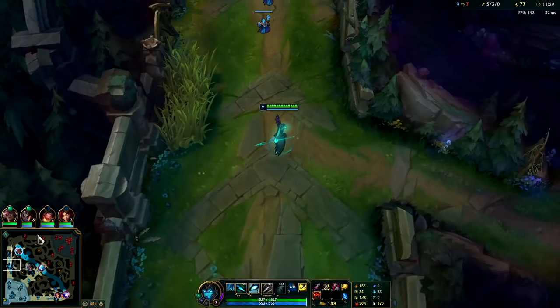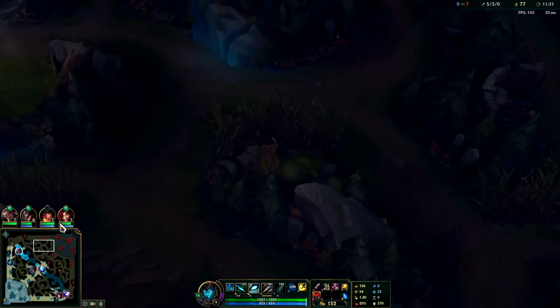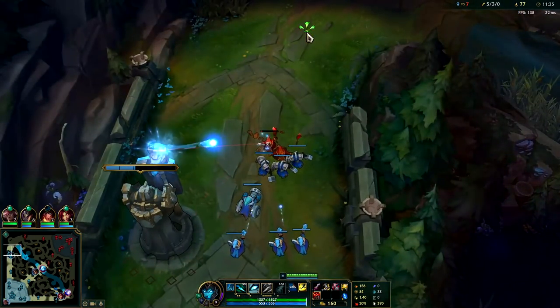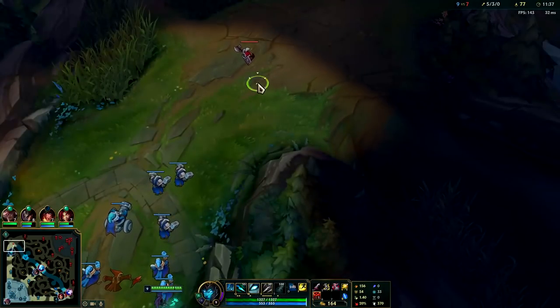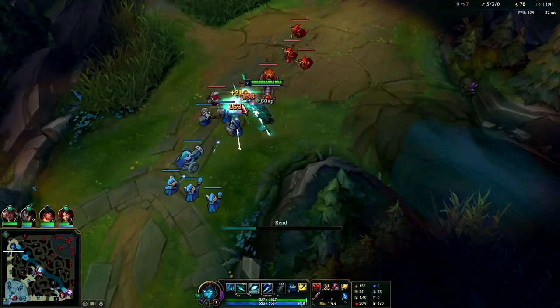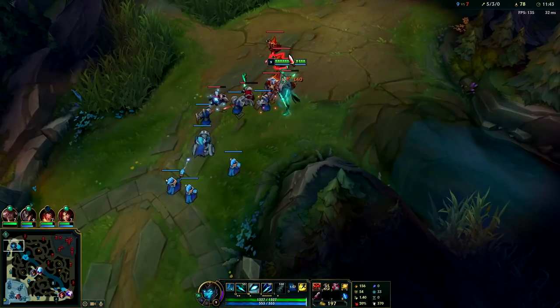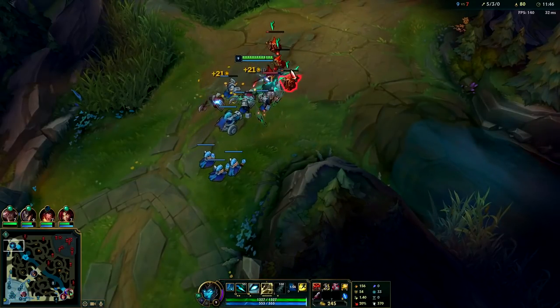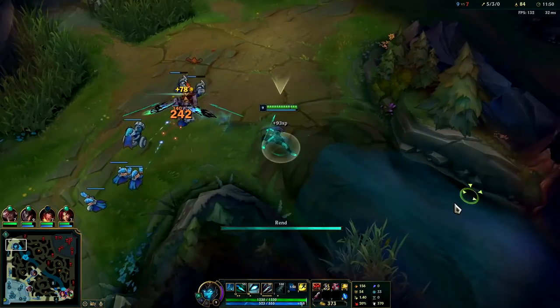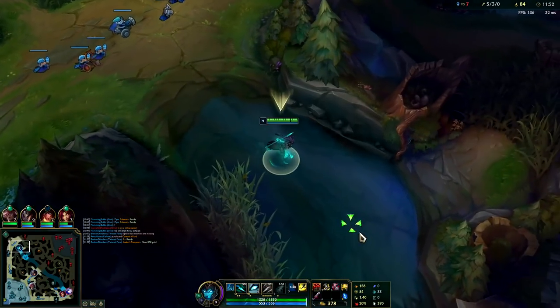What I want to do now is shove the wave, leave, get a deep ward in Ivern's jungle, and then when Ivern comes to gank me I'm going to break his neck - cut him in half when he comes in for that gank. Ivern and Orn won't have so much CC that I can't get away from them together.